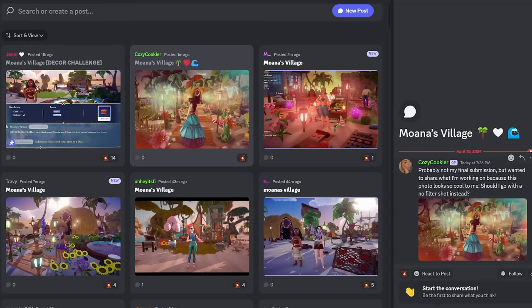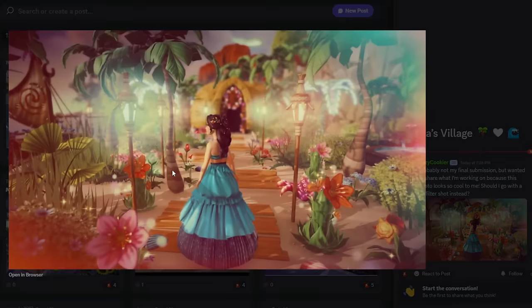This one they said they wanted to share what they're working on. To me, this looks like it is a final submission — it is that good. I could see this being top 500 without a doubt. The lighting, the filter that you chose for this is actually a really good theme. You have your character in a beautiful stance. It's not even an outfit challenge, but you have it right here up close and it looks really nice. What is this? Is this like the coral?